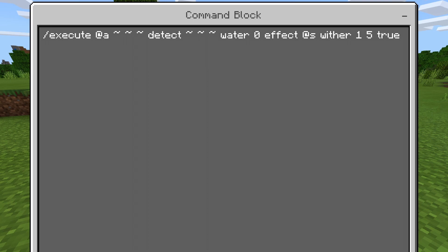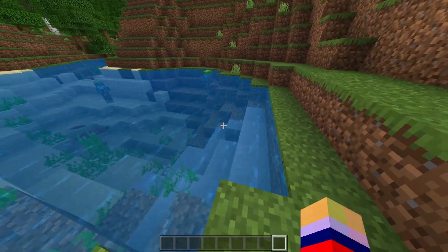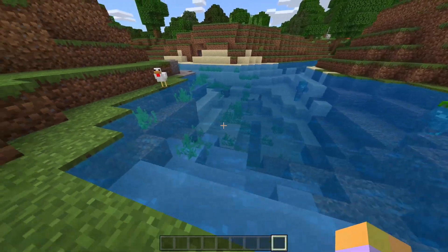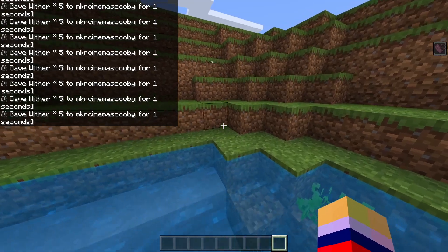Copy that exactly with spaces and everything, and then this is basically gonna work for your solid blocks of water. If you're wondering what solid water is, it's just water that's standing still with no movement. So if you walk into this now, you will get the effects as you guys can clearly see.